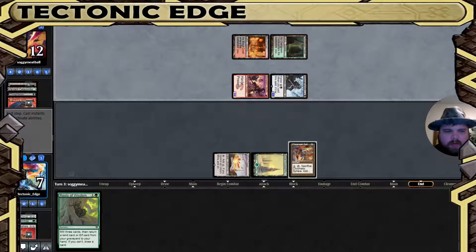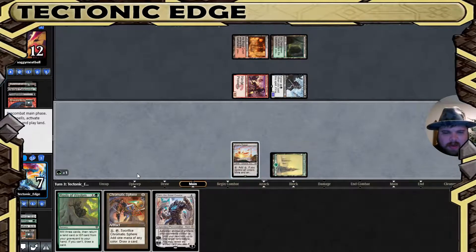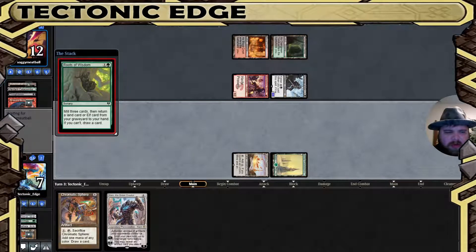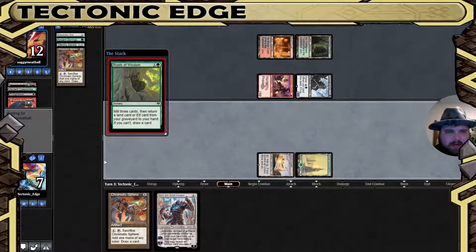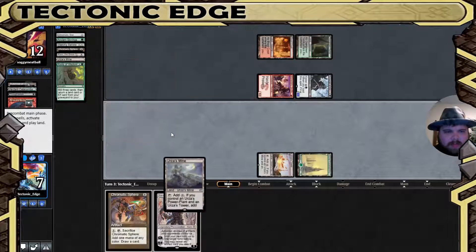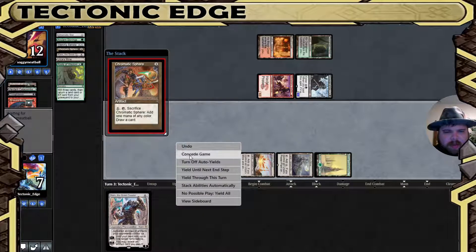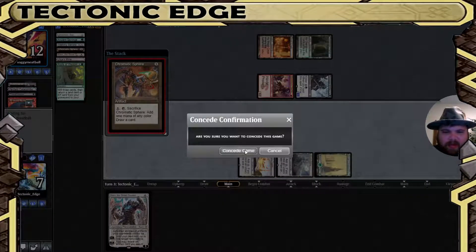Yeah, we're pretty much dead. Crack for green — well let's see what we can find. Here's an Urza's Mine. Play this and concede the match because of that 8/8.